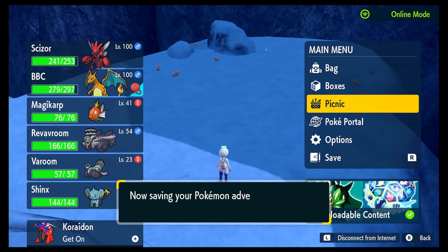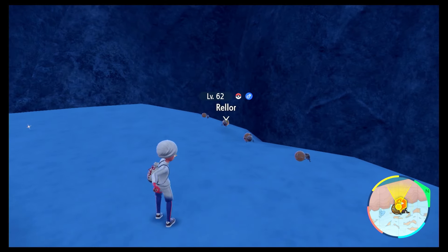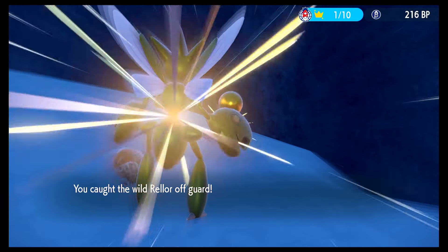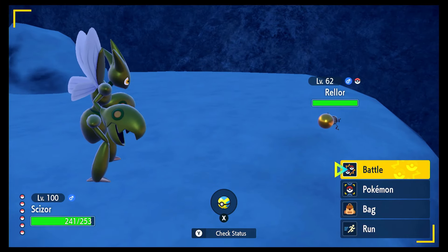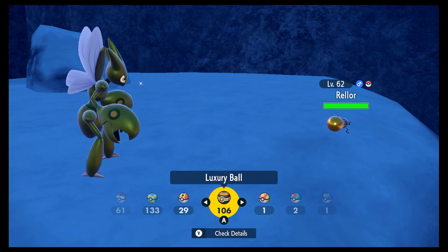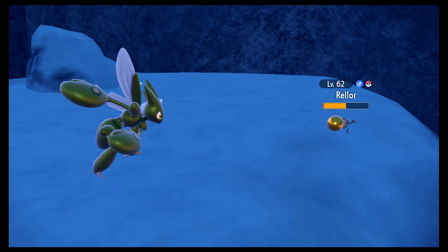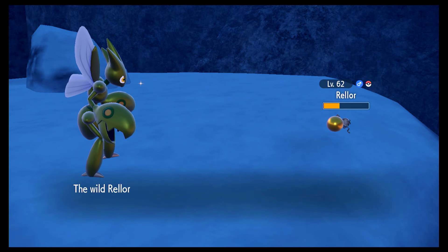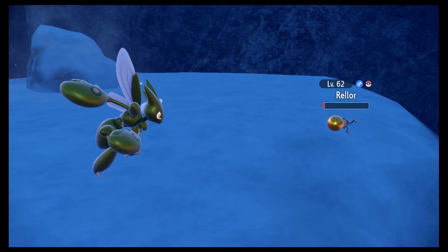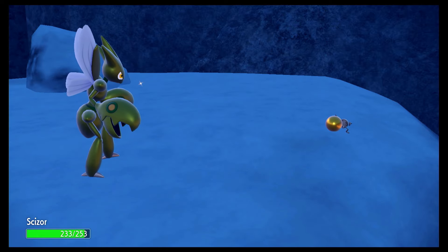Rellor doesn't have any moves that can knock it out, so just save before you go to fight it. Once you get it, you can just False Swipe it down to get it in a ball that you want — I go for a Luxury Ball to match the gold. This is another really nice Shiny — that golden ball looks incredible, although they say it's mud. He does take a couple of False Swipes because he's a little bit higher level, then hit him with another and go for the Luxury Ball.